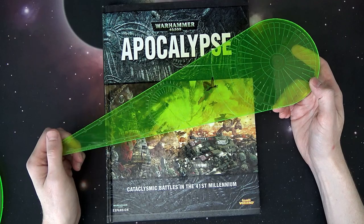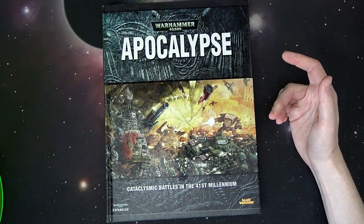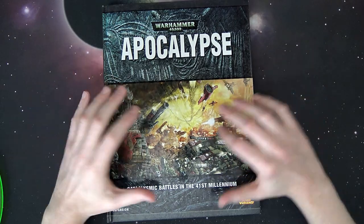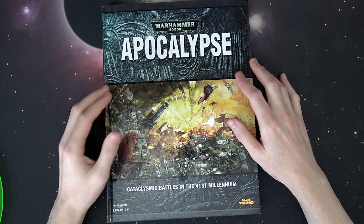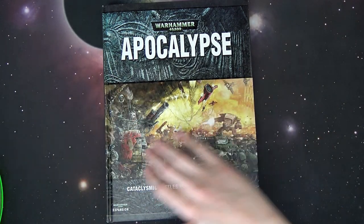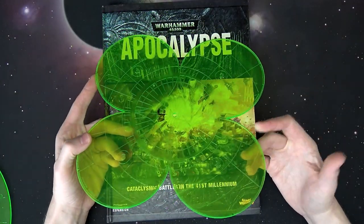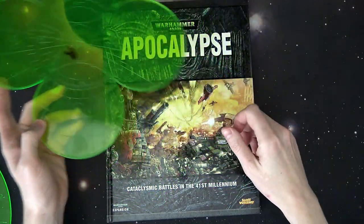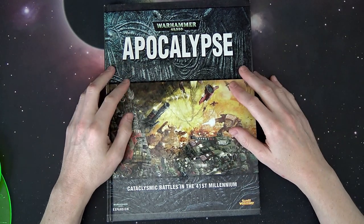We knew there were super heavies from Forge World, but we didn't know anything about the supplement. Nothing. They're just like, check this out. Then they start talking about how it would be cool to upscale games with 40k. And we're all thinking about our little Vindicator tanks, our Land Raiders and everything. And then they grab the Apocalypse Blaze template and start talking about how it's all randomized. Everybody's jaw is on the floor at the seminar at Games Day Chicago 2007.